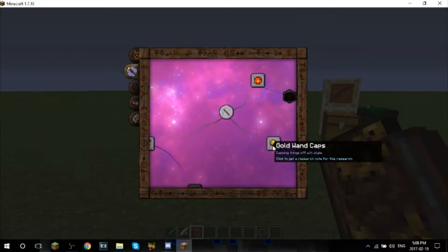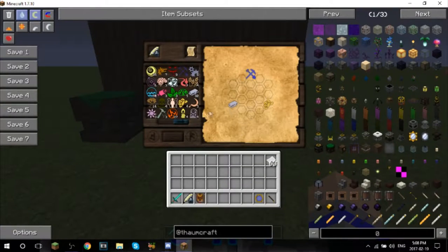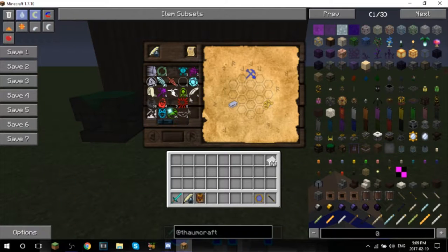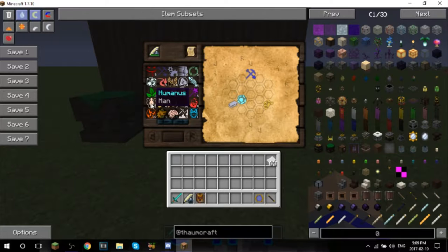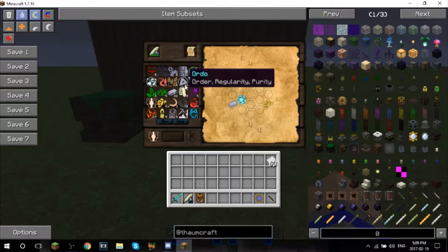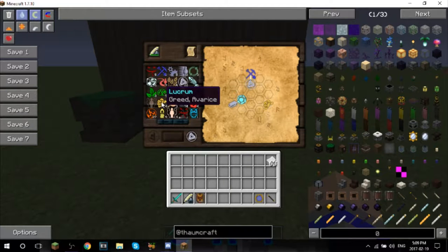The first thing we're gonna be doing is gold wand caps. Just go ahead and click on it and we can do this. We need to combine metallum - if we grab some vitreous and throw it right there, then find instrumentum, which is humanus and ordo. We can throw that there, and then we need lucrum, which is made of humanus or fames.